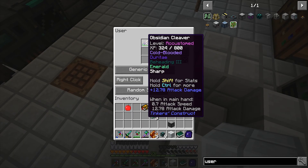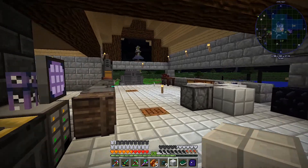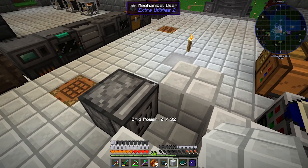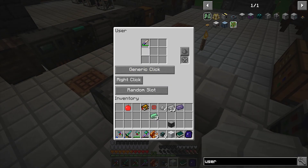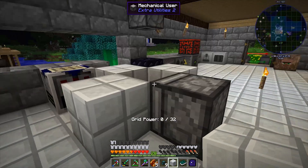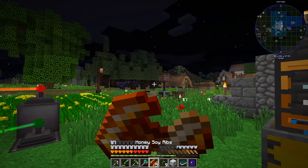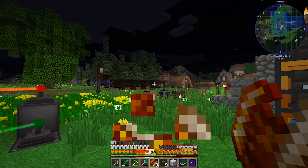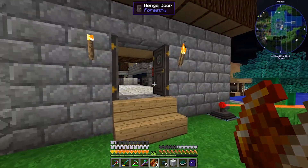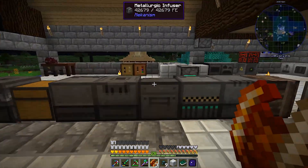What we're going to do is set up the skeleton spawner so the skellies drop down into witch water sitting in front of this mechanical user. The skellies drop into a pit and can't get out. The machine will have a cleaver sitting right there - or there's another tool hinted at in the game tips that can also get wither skeleton heads. The mechanical user will right-click and kill them, an item collector will grab all the heads, and with the soul sand I've been stockpiling we can make and kill as many wither bosses as we want.